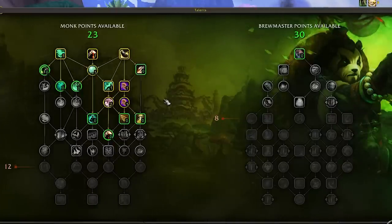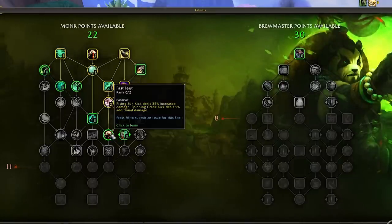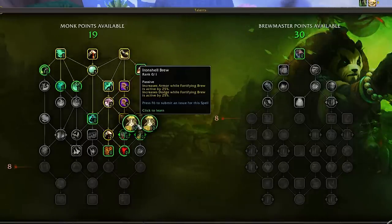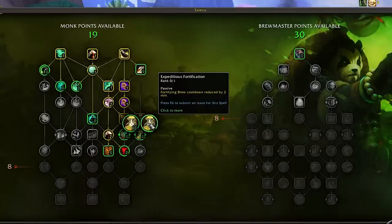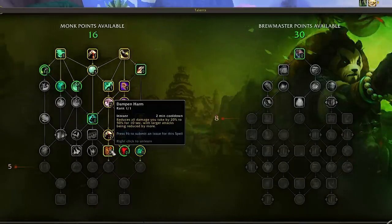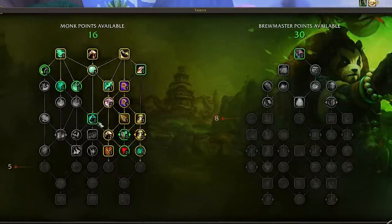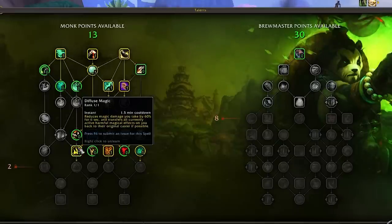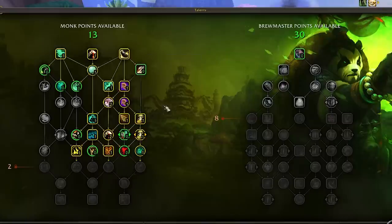Now that we've spent 8 points, we move into the second tier. We'll immediately grab Spearhand Strike, accompanied by 2 stacks of Fast Feet. We'll also grab Fortifying Brew followed by the choice node — let's go with Expeditious Fortification, which unlocks Strength of Spirit. Next, grab Dampen Harm, one of our strongest defensives, then Transcendence, which unlocks Ring of Peace and Diffuse Magic — both very strong utility and defensive options.